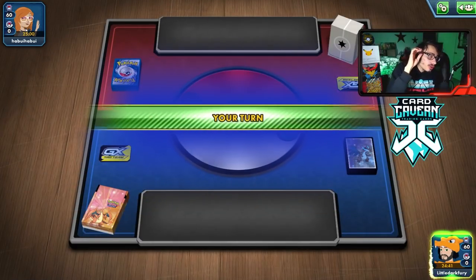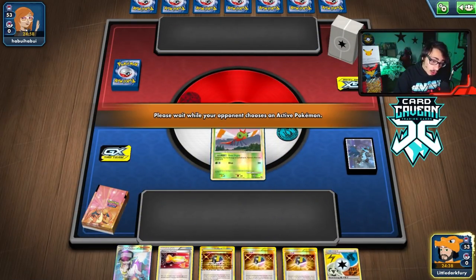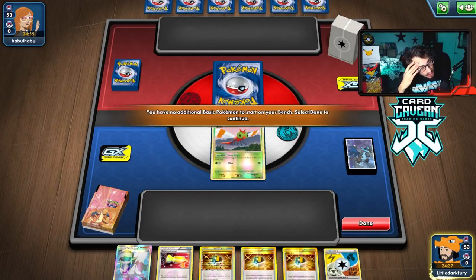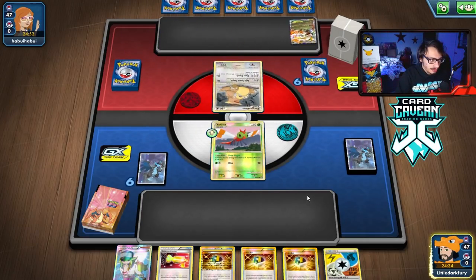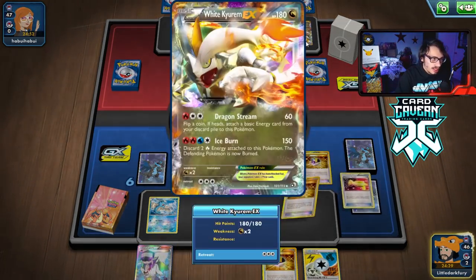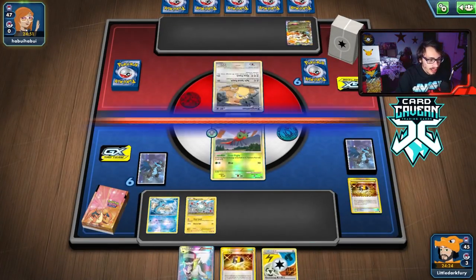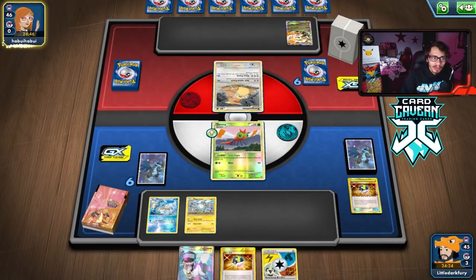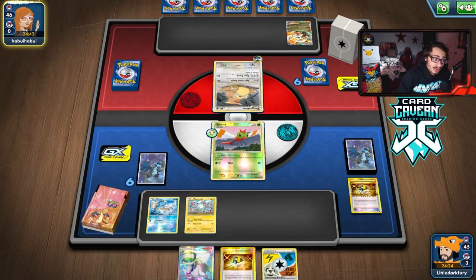Here we go into our first game with the Prime Time deck. We win the coin flip so I'll go first and try to get a good setup. We got Ultra Balls — I'll probably get a Magnemite down and then Ultra Ball for Yanmega next turn. We've got Horsea which is good. Not playing against a competitive deck though; Legacy is not a very populated format so it's hard to find matches against legitimately good decks.